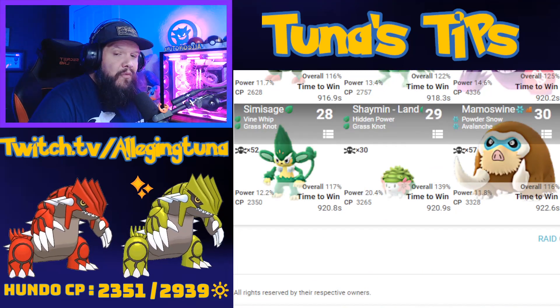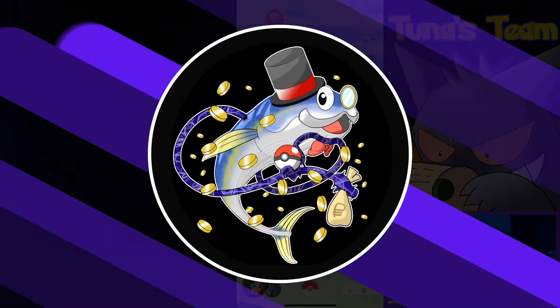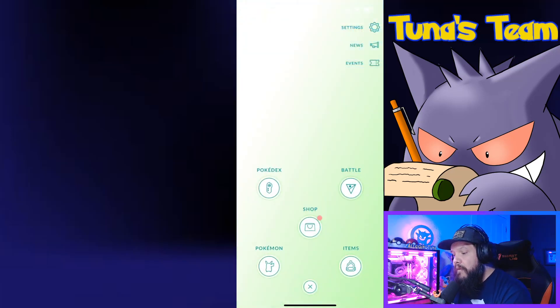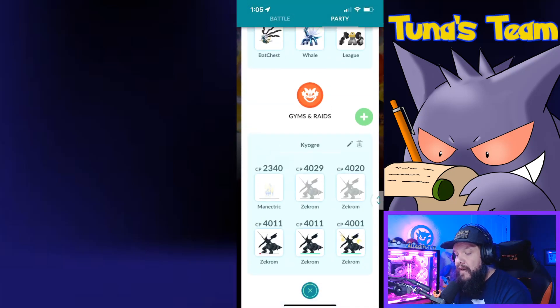Let's head over and check out what I'm going to be bringing for a team. As usual, we click on our Pokeball, go over to the battle section, go to party at the top right, scroll all the way down, and hit the plus button for your Gyms and Raids.